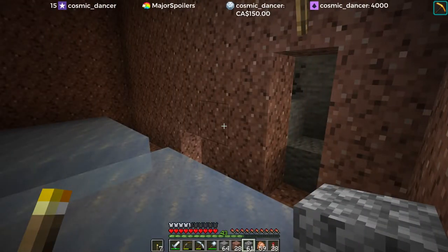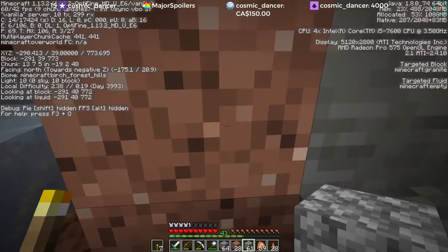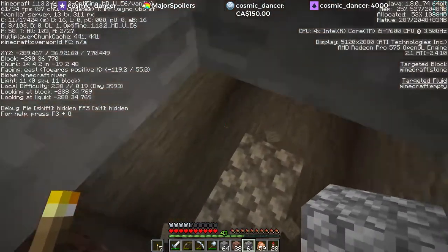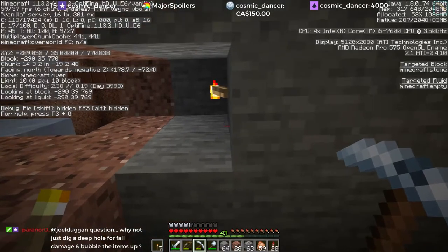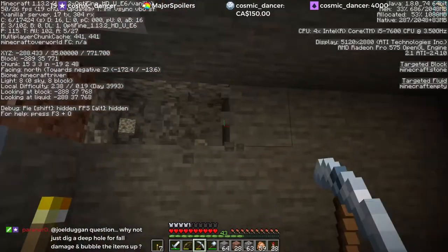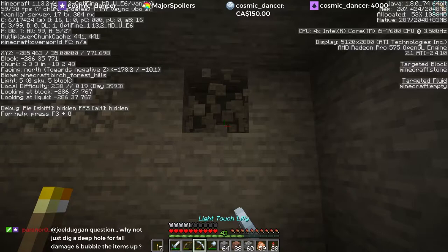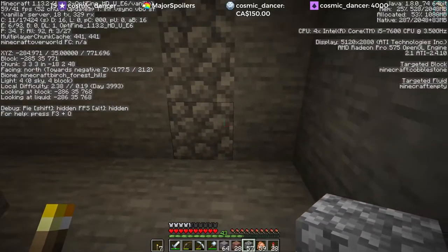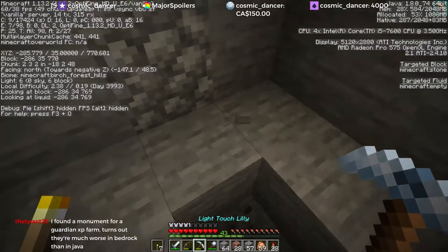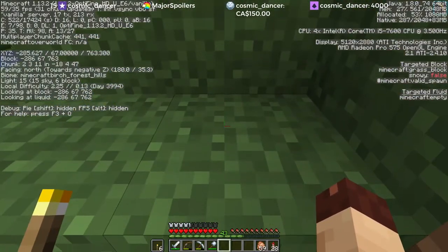We can't have the zombies within three blocks of the wall. So if this is 290, that means they cannot be within this zone. 290 is the wall. So zombies cannot be within one, two, three of it. That means we're going to put the elevator in this sort of area right there. Just out of curiosity I'm going to take the coordinates for this spot - 285 and 770. I think that's really close to where our trapdoor is.